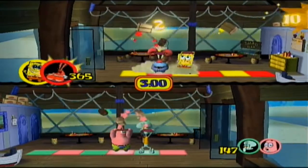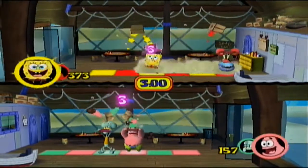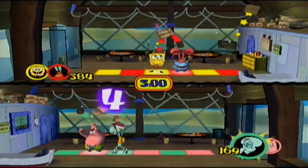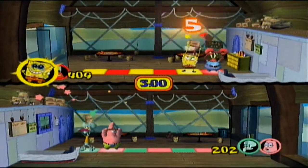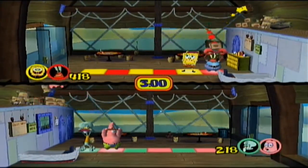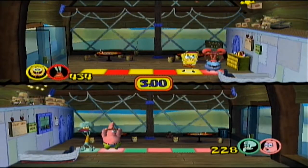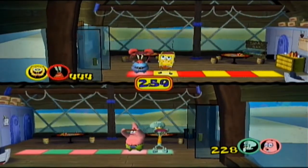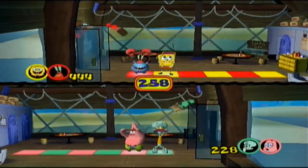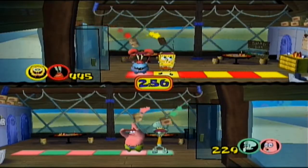SpongeBob SquarePants: Lights Camera Pants was released on October 19, 2005, and it was a party game that comprised of a collection of mini-games similar to that of Mario Party, but that's not the version I'll be reviewing. The version I will be talking about is the PC port, which, like other PC SpongeBob games, was a point-and-click adventure game. I chose this version to see if it held up all these years later or if I've grown out of liking it.